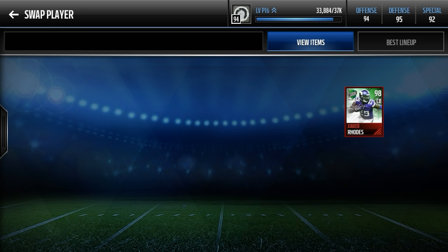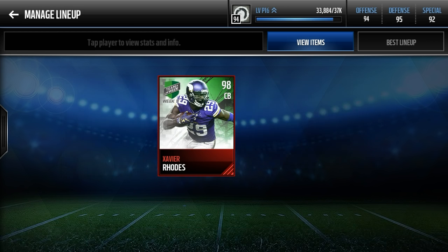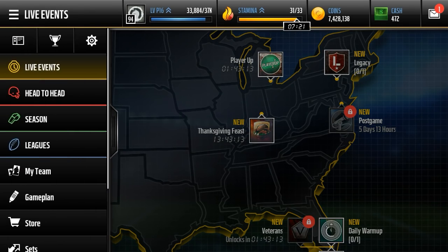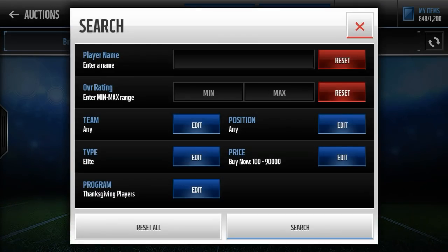I did pick up this Xavier Rhodes just for now. If you guys have not seen this card, it's unreal — 92 speed on the corner. He is the team of the week hero with his two interceptions, beautiful plays by him there. Really nice card, but it's not going to stay in my squad for long. I just wanted to pick him up. So let's go take a look at how much he's worth.